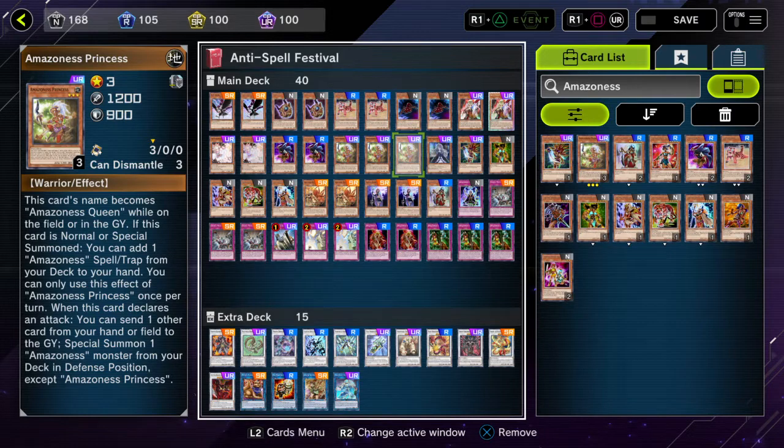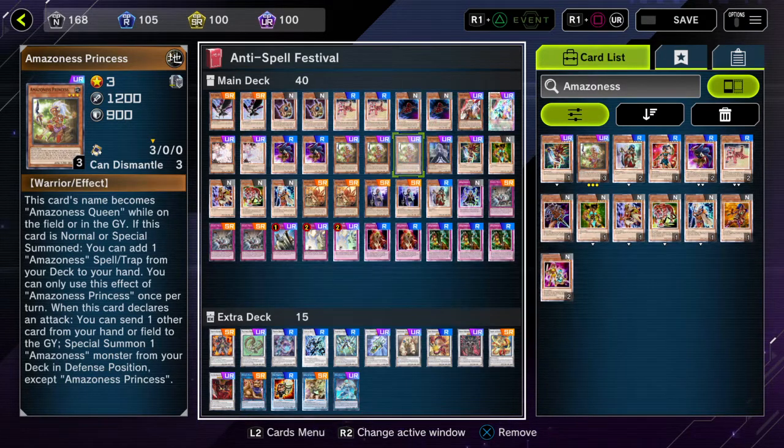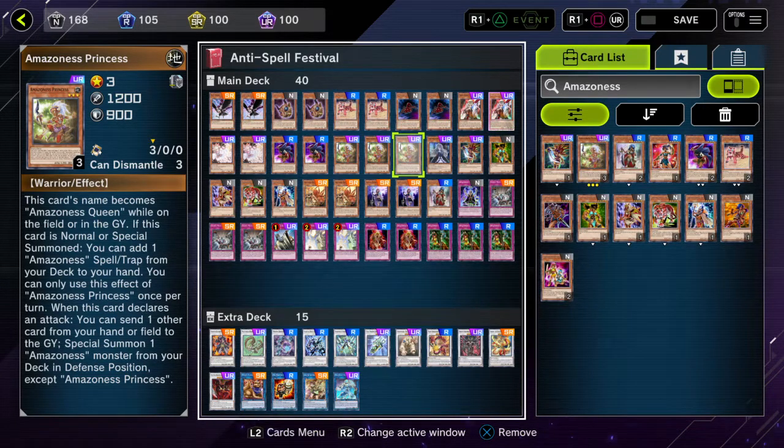Three Amazonas Princess — this is the card you want to see the most. Her name becomes Amazonas Queen while she's on the field or graveyard. The main reason you want her is because if this card is special summoned, she lets you add one Amazonas spell or trap from deck to hand — most cases an Amazonas trap, since this is anti-spell festival. That search effect is once per turn. Her secondary effect is not once per turn: whenever she attacks, I can send one other card from my hand or field to the graveyard to special summon one Amazonas monster from the deck in defense position, except Princess.